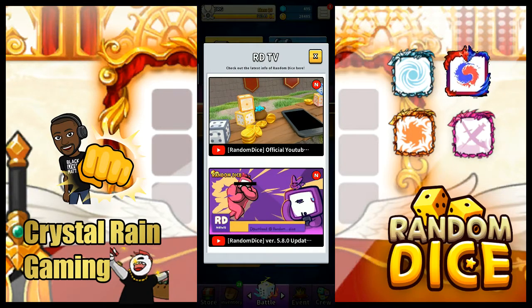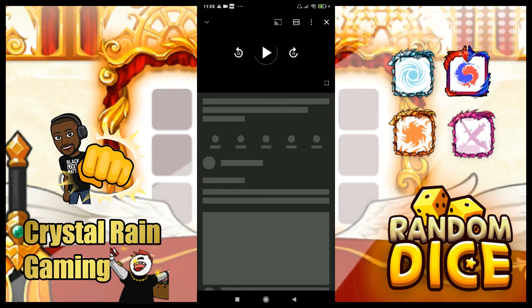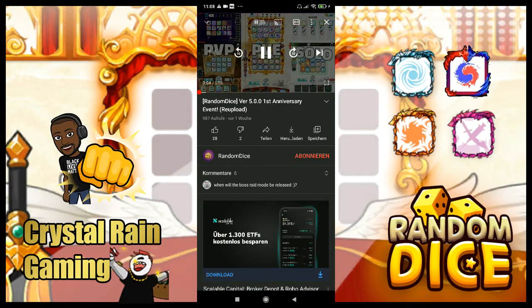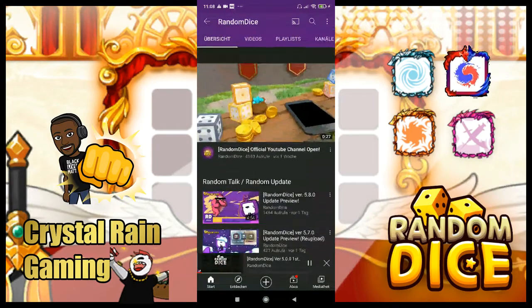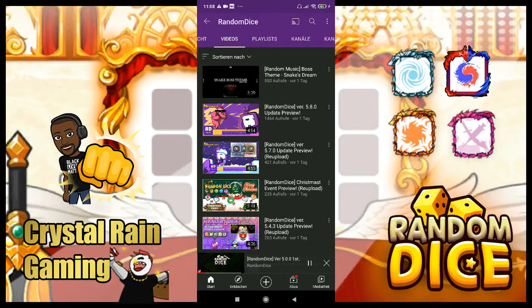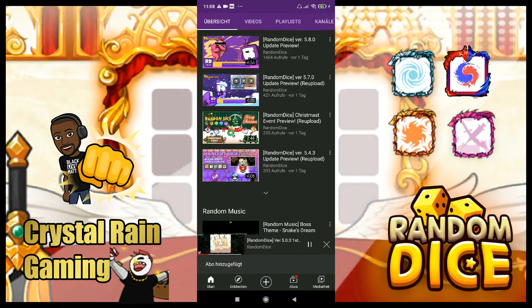The other thing that updated in the game is the Random Dice TV. It's in the main channel - when you click on it you go to their page and you can see their videos. This is a Random Dice channel. I haven't subbed to this channel, so I'm going to sub. If you haven't subbed to Random Dice, you can now do it from within the game.